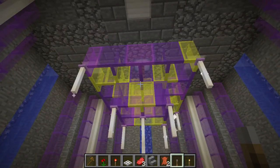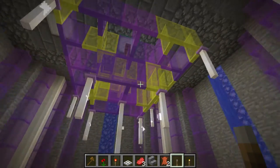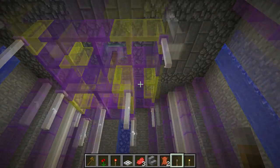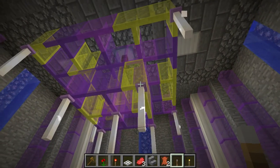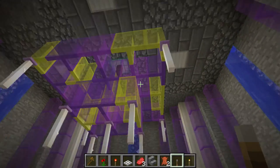A glass and end rod lamp looks beautiful. Glass and end rods work great together, especially if you use purple glass, because the end border aesthetic looks great with purple glass.